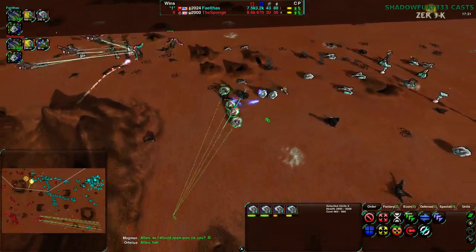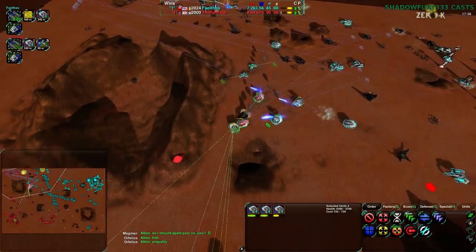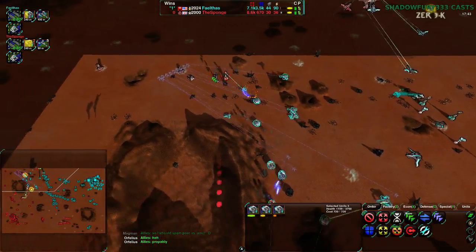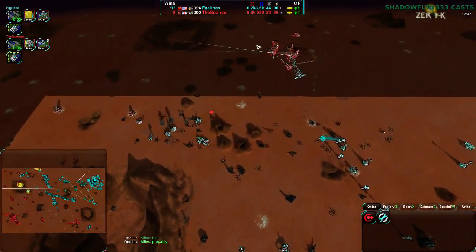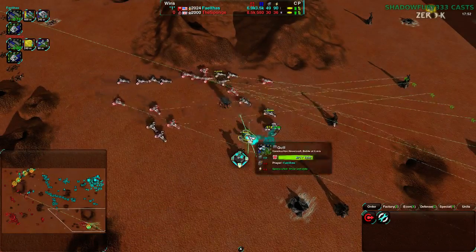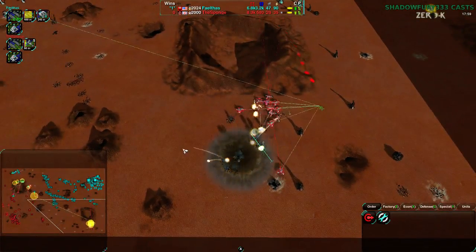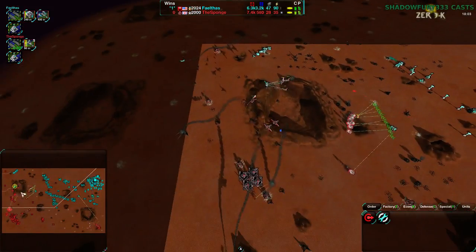Faelthas goes for the north assault, figures they have the position advantage - and yes they do. Sponge is going around the south and runs into a Stardust just finishing, which is going to be really devastating. The Stardust is being surrounded and is only going to kill about three or four daggers before it goes down. It explodes and a dozen daggers go down in total - thanks to the Stardust explosion. That was painful, especially given the daggers didn't have to be that close.